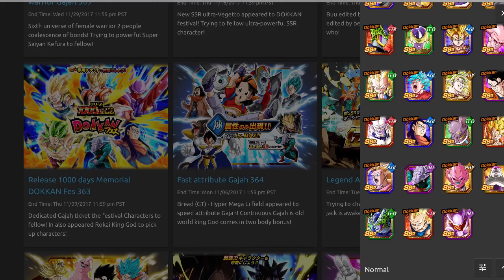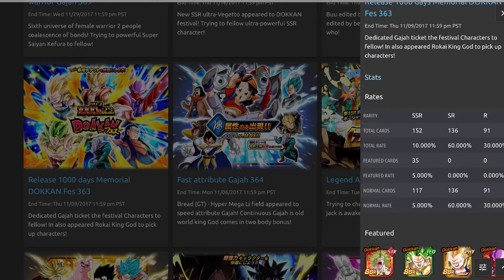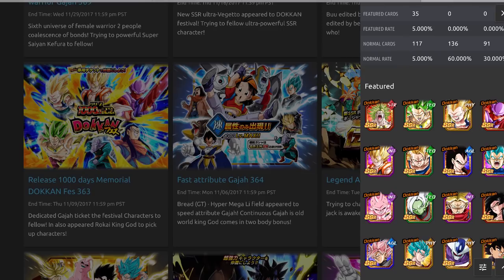How the ticket banners work is you get one ticket for every 50 stones you spend in the game — that includes stamina refills, box space expansion, and summons. Whatever amount of stones you spend during a certain period, you get tickets based on that amount. So you can have upwards of hundreds of tickets. For me, I spent quite a bit of stones on global, so I should have quite a few tickets.